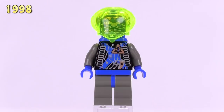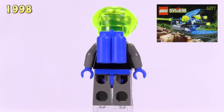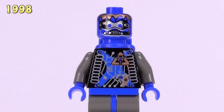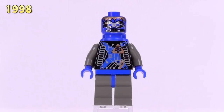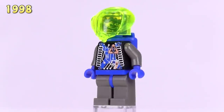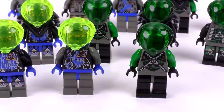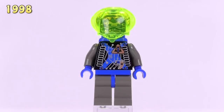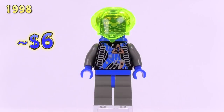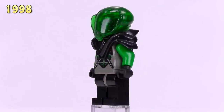This next minifigure came from the Beta Buzzer set. He's closer to a classic space person — you can see he's got air tanks and the face print shows a breathing apparatus. So far there have been no repeats in torso printing across any of these figures, which is really cool for this era of LEGO sets. This particular minifigure also appeared in the Bi-Wing Blaster set, and what makes him exclusive is his face print. He's a six dollar minifigure.